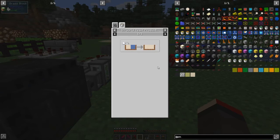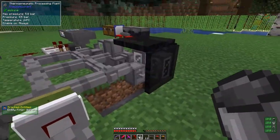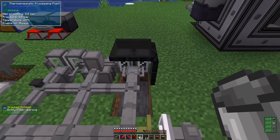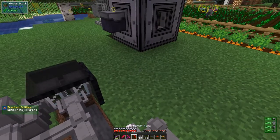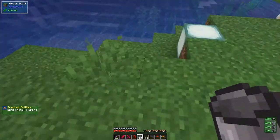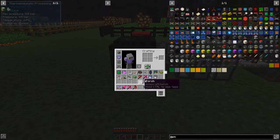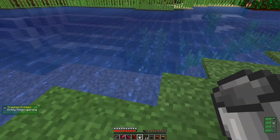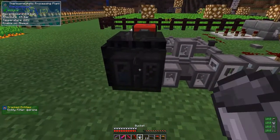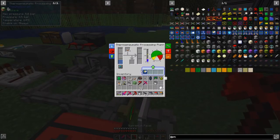The first thing we're going to do is make some yeast culture starter. I've got a thermopneumatic processing plant connected up here, and we need to put in four mushrooms and four buckets of water — it also needs a temperature. Four buckets will make one bucket of starter. Let's put these in — that's one and two, now going to get two more.